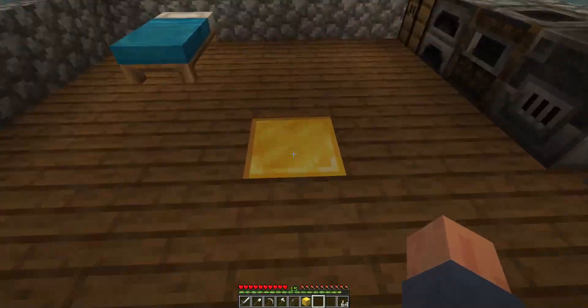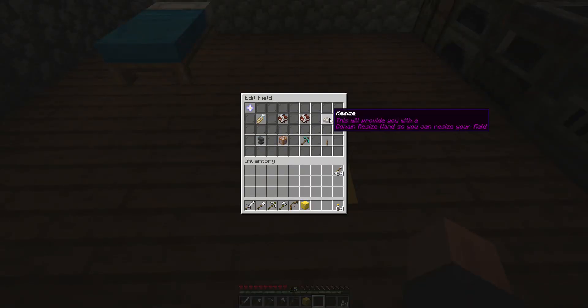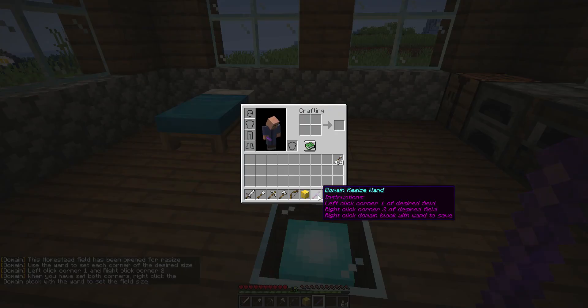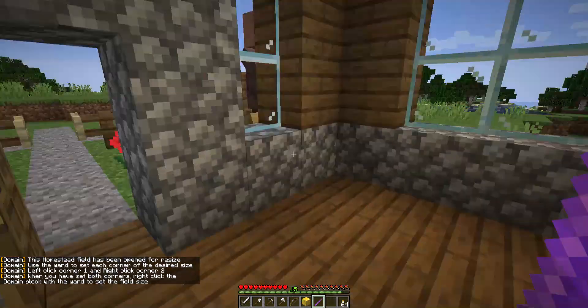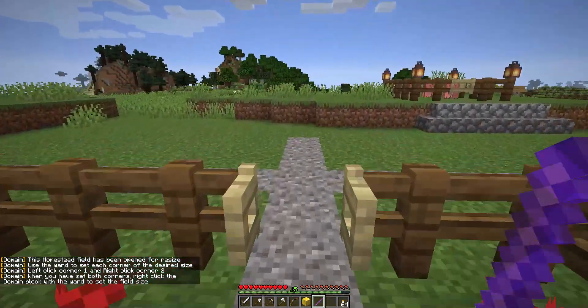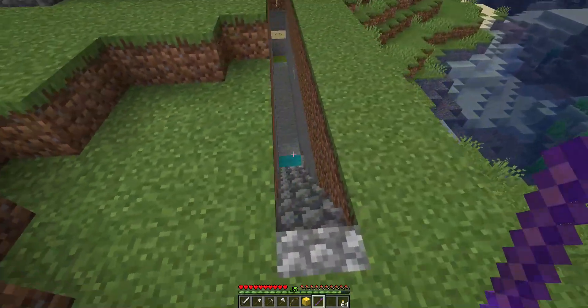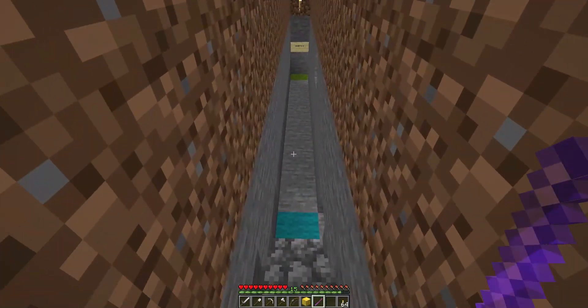So let's right-click again, click Edit, and then go to Resize. Once we resize, we get given a domain resize wand. If you hover over it you're going to get the instructions. We're going to go out and set our two corners — the field is set up as a cuboid, so you just set two corners and you're good to go.